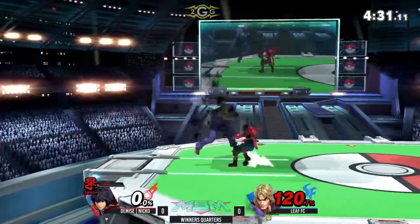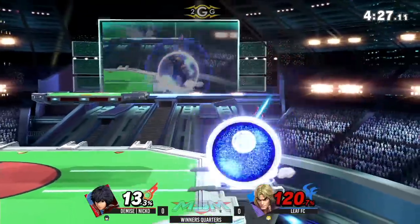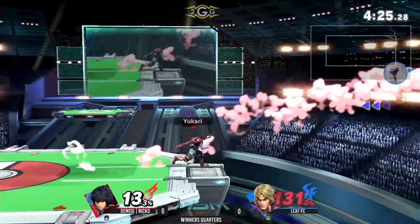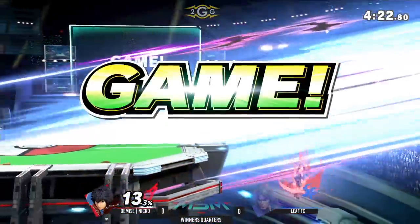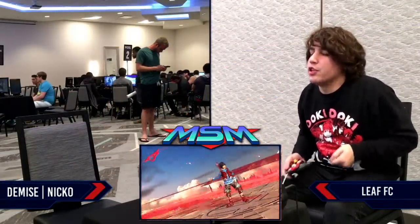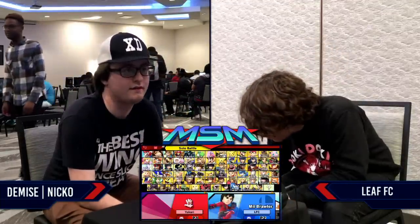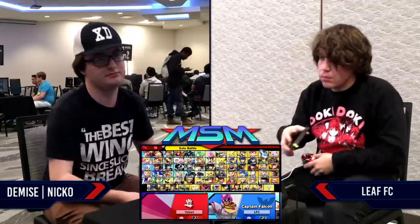Leaf trapped at the ledge. A lot of players hate being trapped on the ledge by Shulk. It's just the forward air — not even on ledge, it's off ledge. If you're out there, you're just going to take a fair and probably die for it. There's nothing Leaf could really do there. He was forced into Ken's linear recovery — either just Tatsu to make it back so that he can Shoryu.